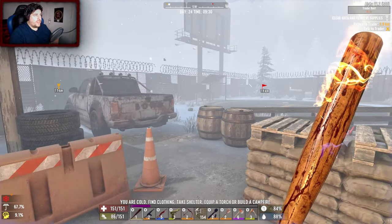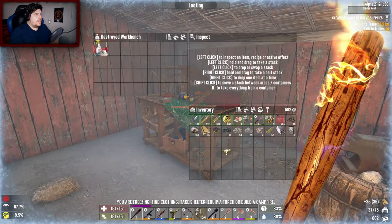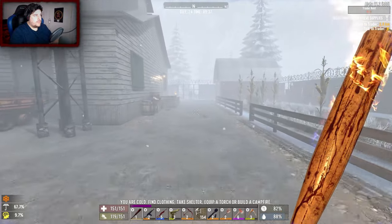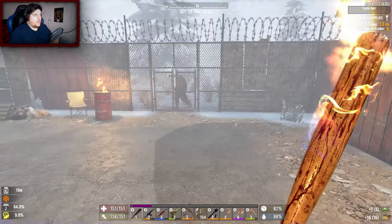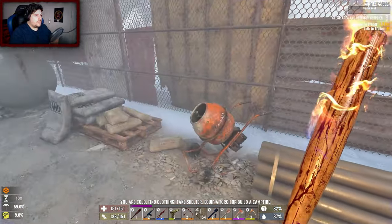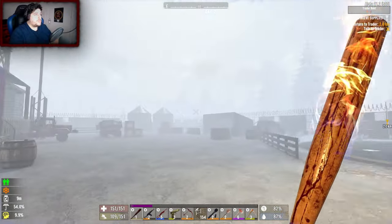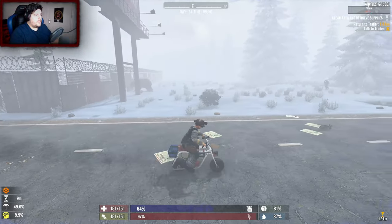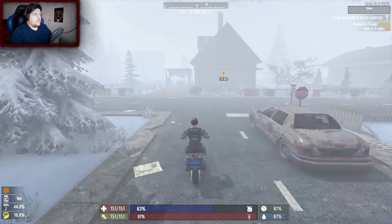Starting the Kenvin Residence quest. There's a bear nearby - definitely not engaging that. Bear in the snow biome, fair enough - no thanks. Somewhat confident the AK would do okay but not risking it. Going in to start the mission at the Kenvin Residence.